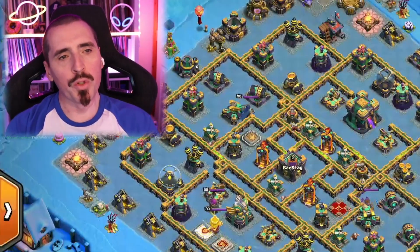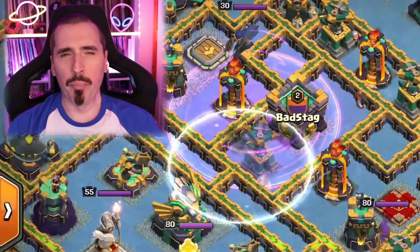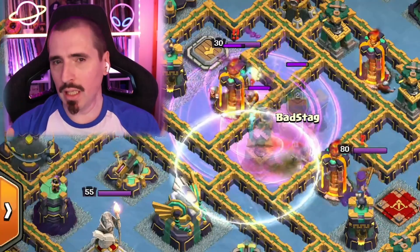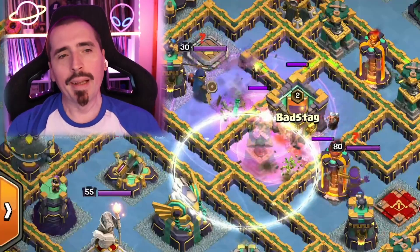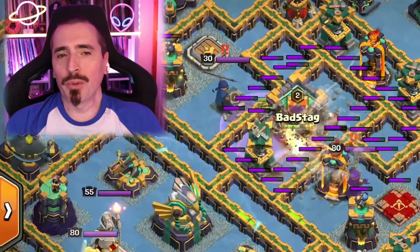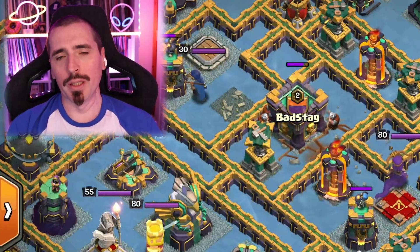I thought I'd start things off by showing you my beautiful first-ever attempt live on stream during the Soam Challenge of a belly donut. Look at the majesty of this attack — I managed to Invisi the CC with my second Invisi spell, then I forget to drop the Quake. It's not good. But that's what the Soam Challenge is all about: people choose your army for you, and then you have to do something with it.